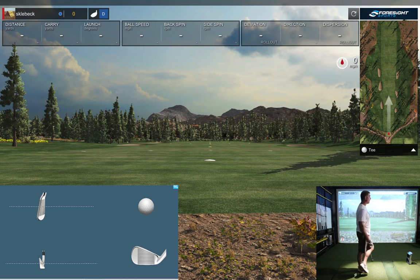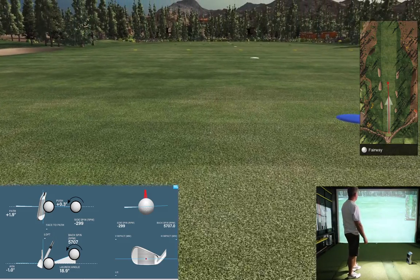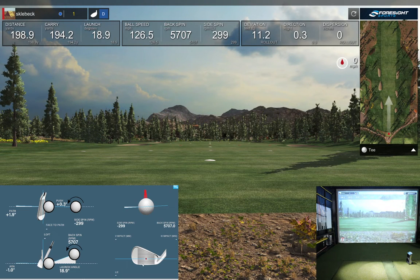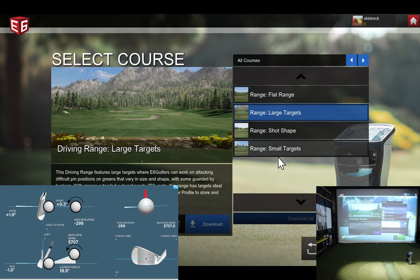Today we're using FSX Pro to monitor our club data. On the flat range, I'm going to pick a six iron since it's a nice flat range and it's pretty self-explanatory. You can go and pick different yardages and set up your aim cursor. My six iron carry distance there — a nice center strike on the club data from FSX Pro. Good spin number for a six iron. Let's exit out, go to new course, and take a look at the large target range.